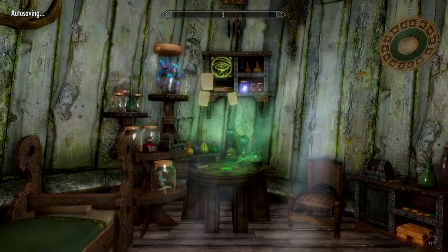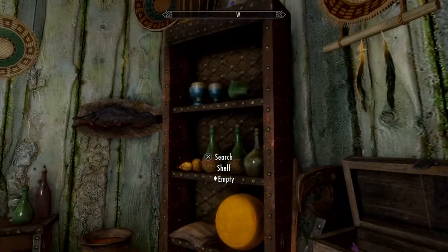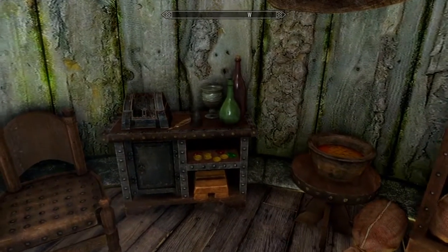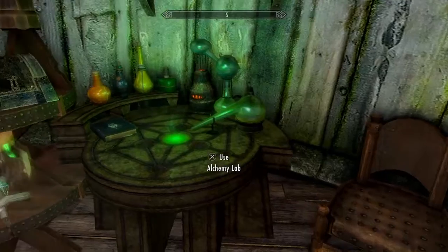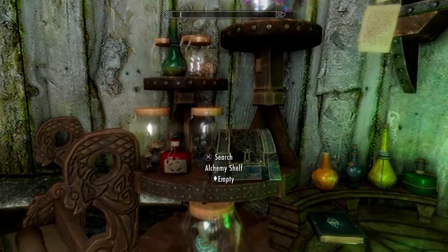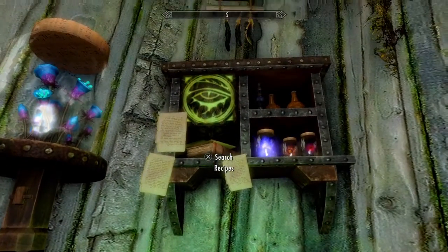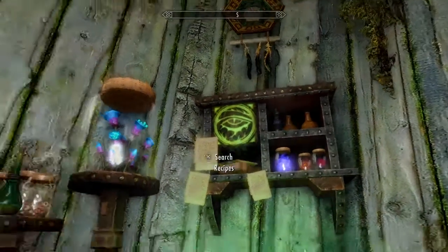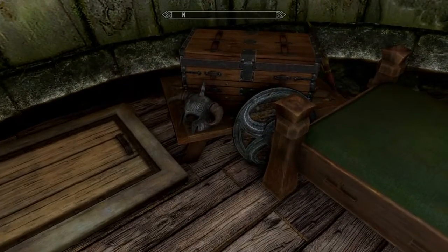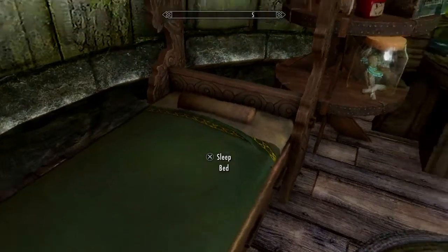Go up the ladder and this will bring you to the bedroom. You have some storage units here, a bookshelf containing cheese, a mounted slaughterfish, some randomized safe storage, a nice chair sitting next to your alchemy lab, and some nice little detailed scenery — including all your recipes up top. You have your bed to sleep in, and right at the bottom of your bed there's a nice chest for your weapons and armor.